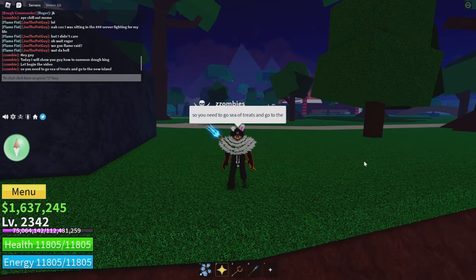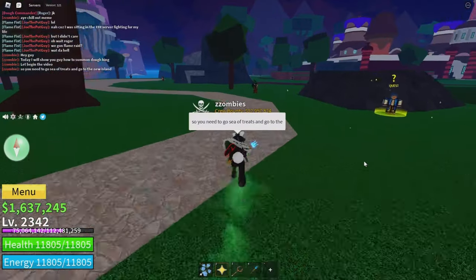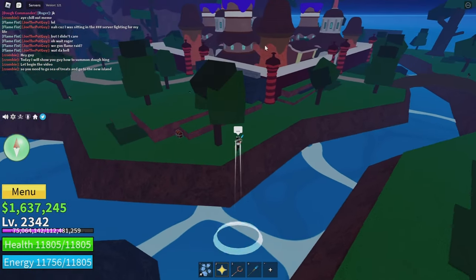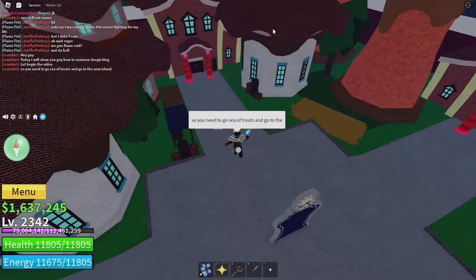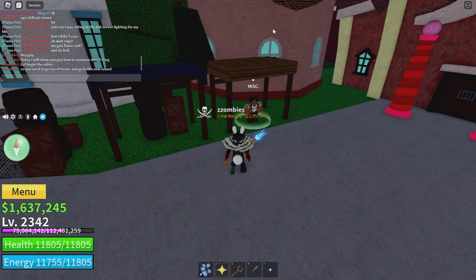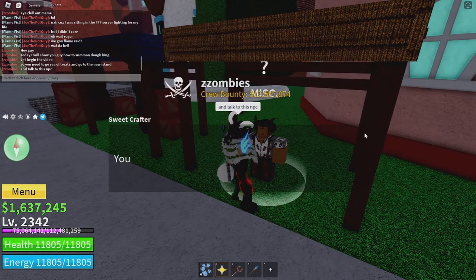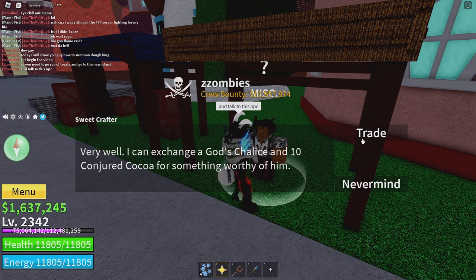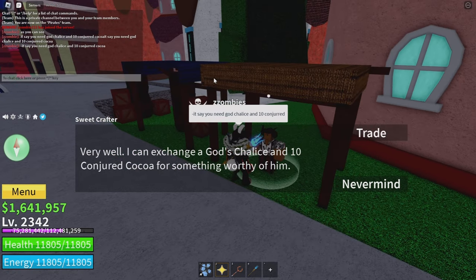So you need to go to the Sea of Treats and go to the new Cake Island. Talk to this NPC — it says you need a God's Chalice and 10 Conjured Coco.